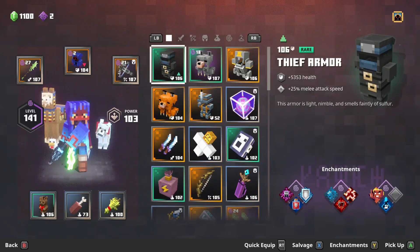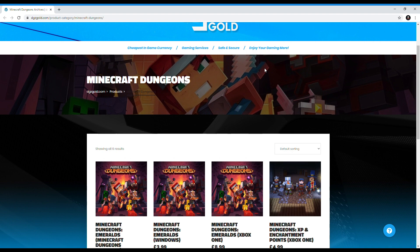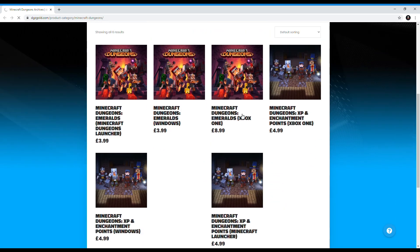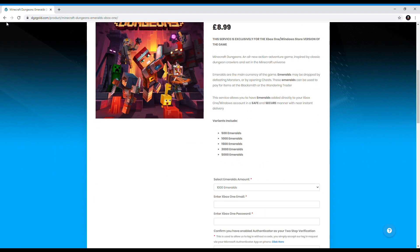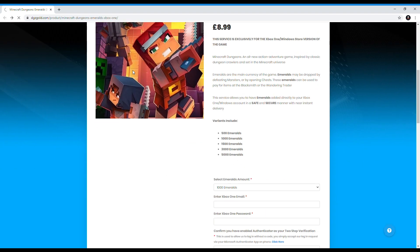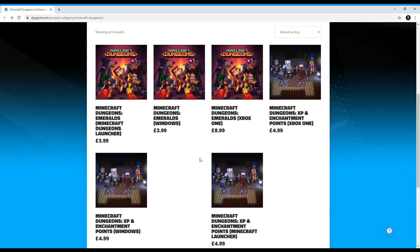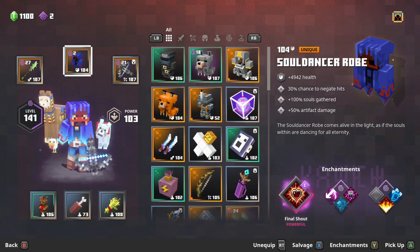First, let's take a look at today's sponsor, DGZGold.com. With over 600 five-star reviews, use the link in the description below for cheap, fast, reliable Minecraft Dungeons services including emeralds, enchantment points, and XP boosting. Check out DGZGold.com and use my code ANTUS for five percent off.